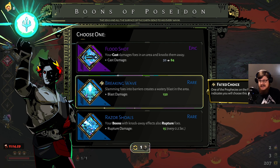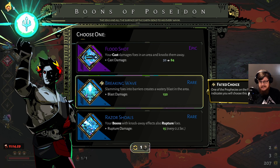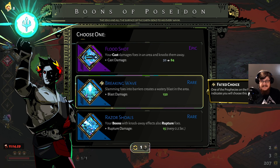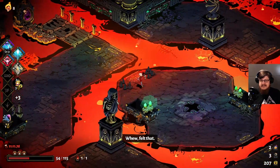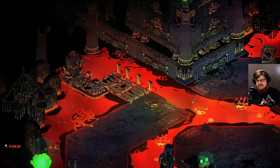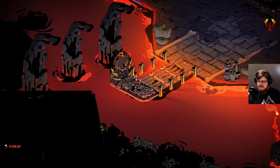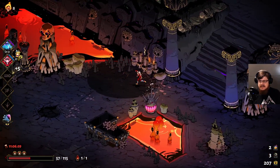Bloodshot, Breaking Wave, and Razor Schultz. Razor Schultz would be great. Breaking Wave should be fantastic — not maybe on Asphodel because there aren't so many surfaces to crush enemies into, but still, Breaking Wave should be fantastic. We also have three rerolls — we should use those if we get mediocre choices. For now we're at about 57 HP — should be alright-ish.